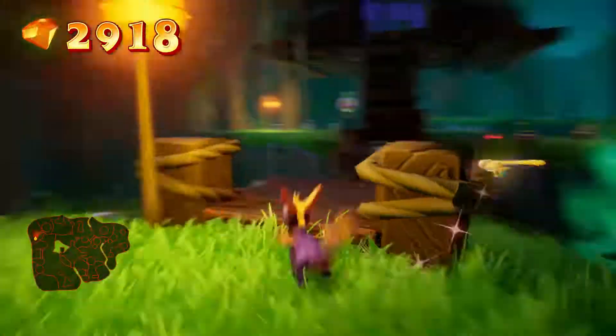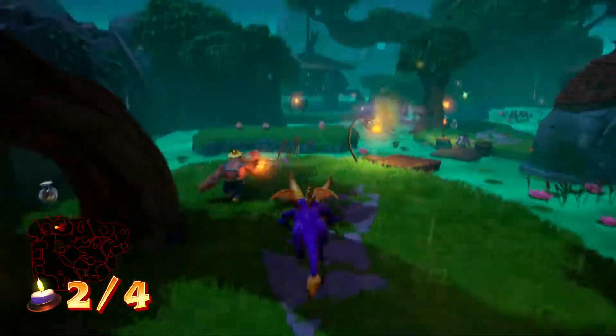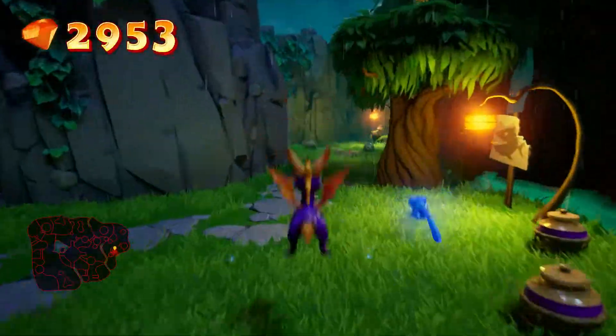Throughout this level there are going to be these candles — there are four of them that you have to flame. You want to flame all those and that will open up a new area where there's a purple portal to get to. It's a new area that has a sleepy, sleepy head — it's like a sleeping giant in it.